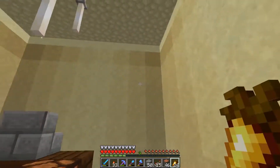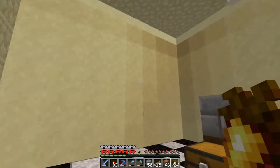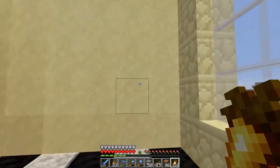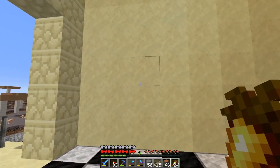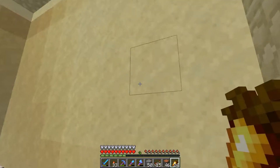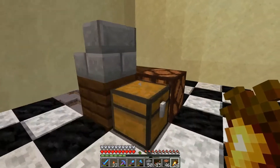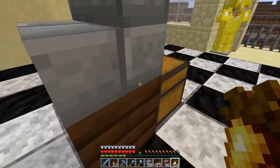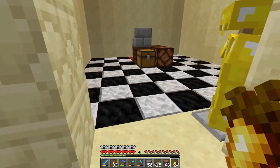I think it looks pretty okay against the walls. The walls are a little plain for right now — I don't know if I'm going to decorate them yet, but I'll probably put item frames with gold things in them, like golden carrots and stuff like that. Like a jewelry store is basically what I'm going for. I'm going to continue to work on the redstone and then I'll show you how it works in just a minute.